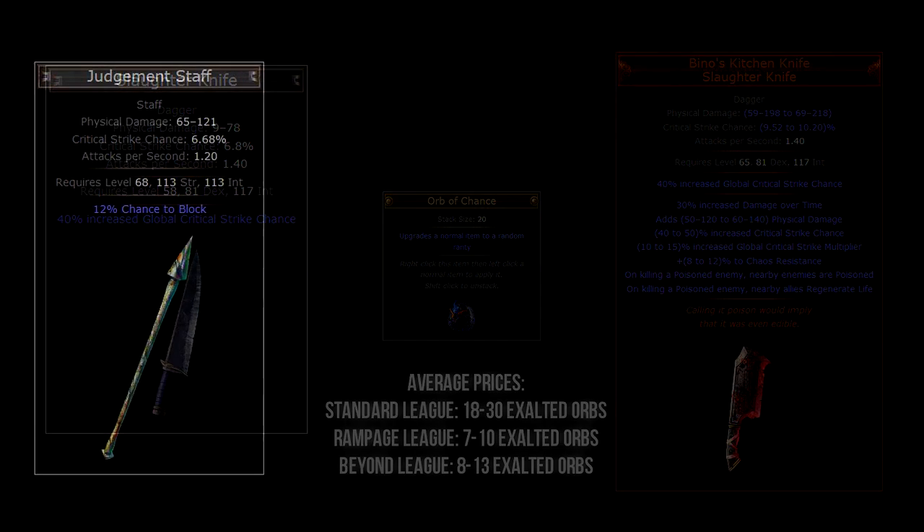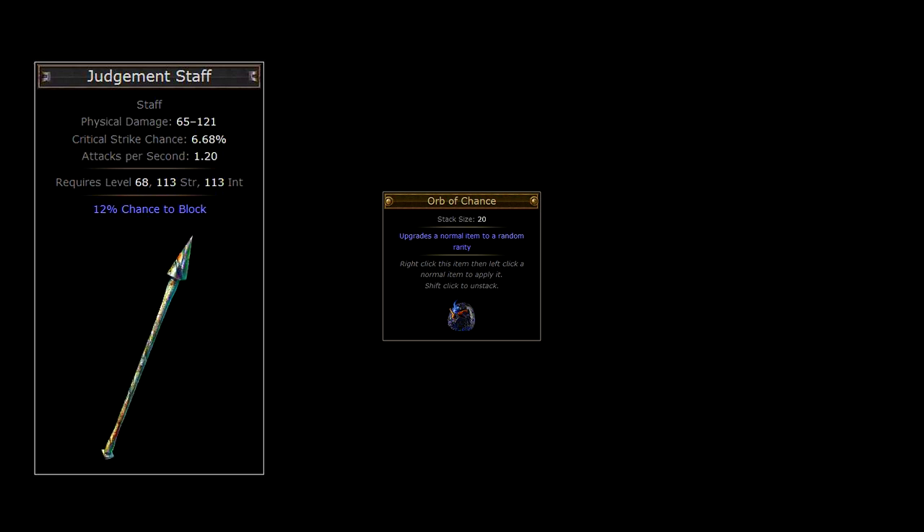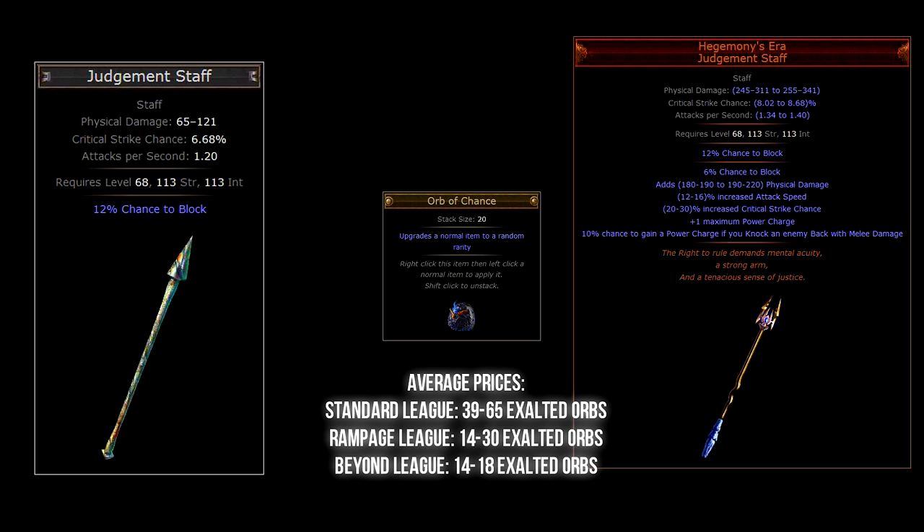The last weapon introduced in the Forsaken Masters expansion requires a Judgment Staff. Using a chaos orb on this base item might leave you with the pretty badass Hegemony's Era in your inventory. Hegemony's Era has very high physical damage, increased attack speed, and increased critical strike chance. It also adds one to your maximum power charges and has the unique affix of gaining a power charge on knockback with melee damage. This staff pretty much has it all. The Judgment Staff base type can be found in any zone above level 66.